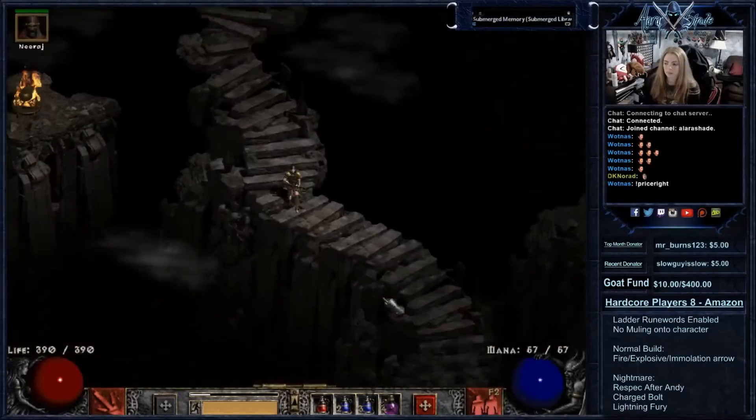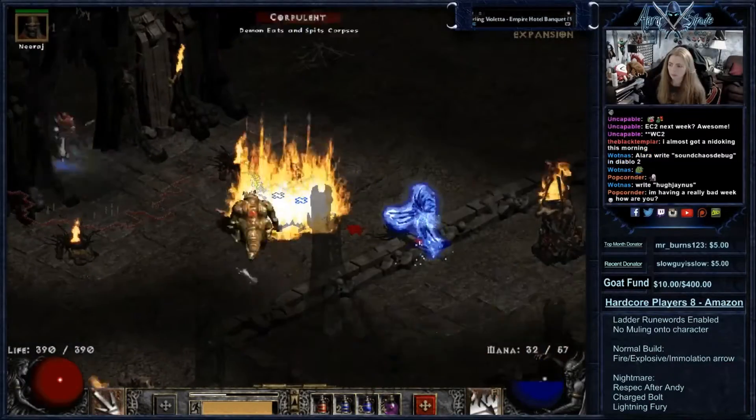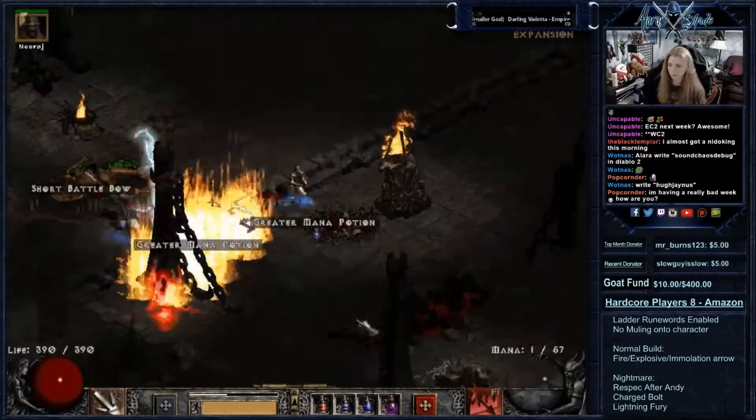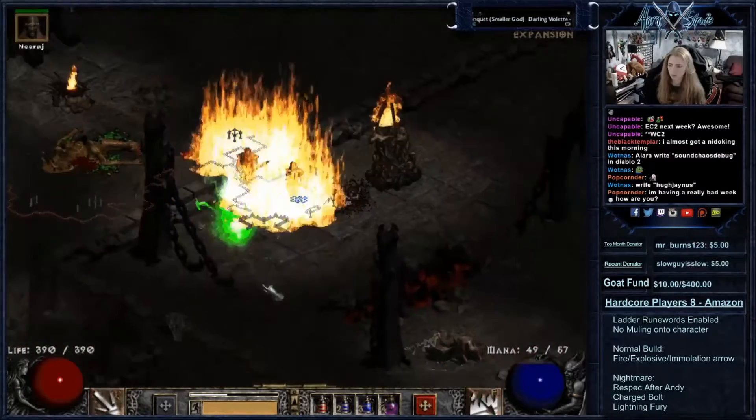Part 4: The Pandemonium Fortress. Be careful when getting to the Plains of Despair — much like the Great Marsh, it has a chance to spawn souls. It is very important to invest in some lightning resistance when you get to Act 4 if you haven't already.